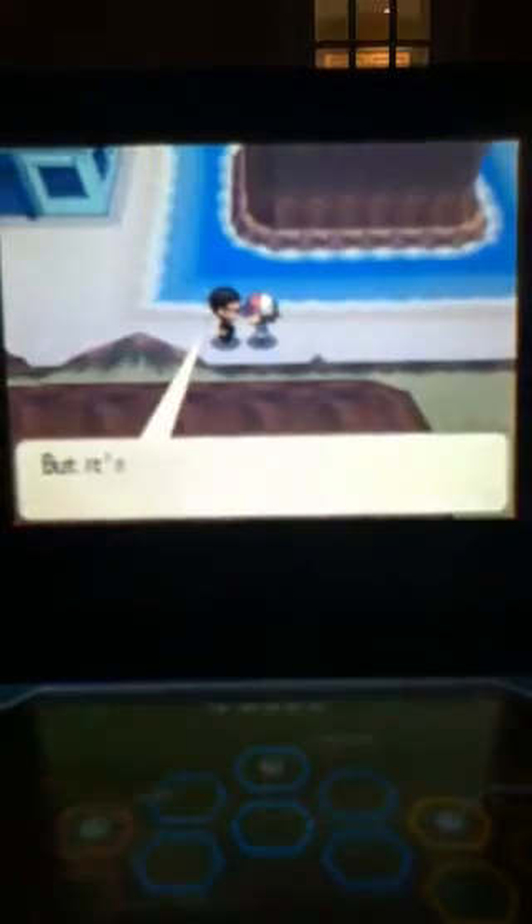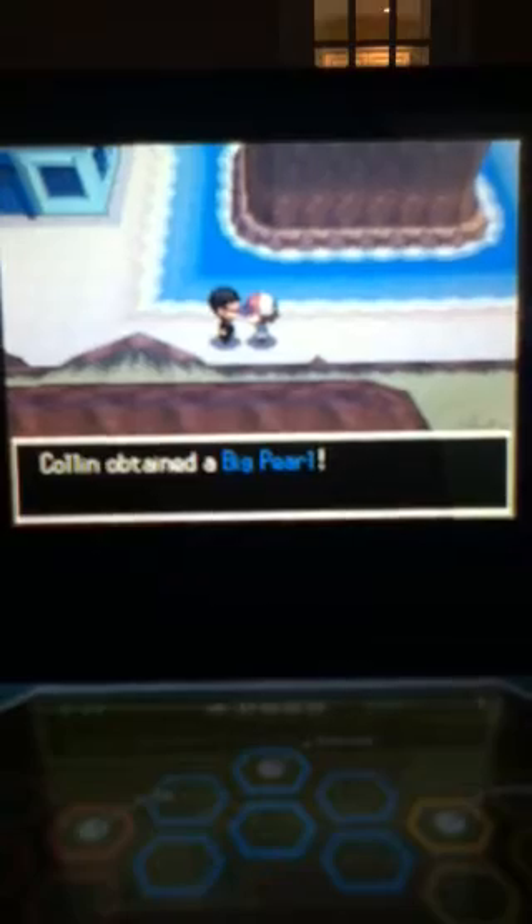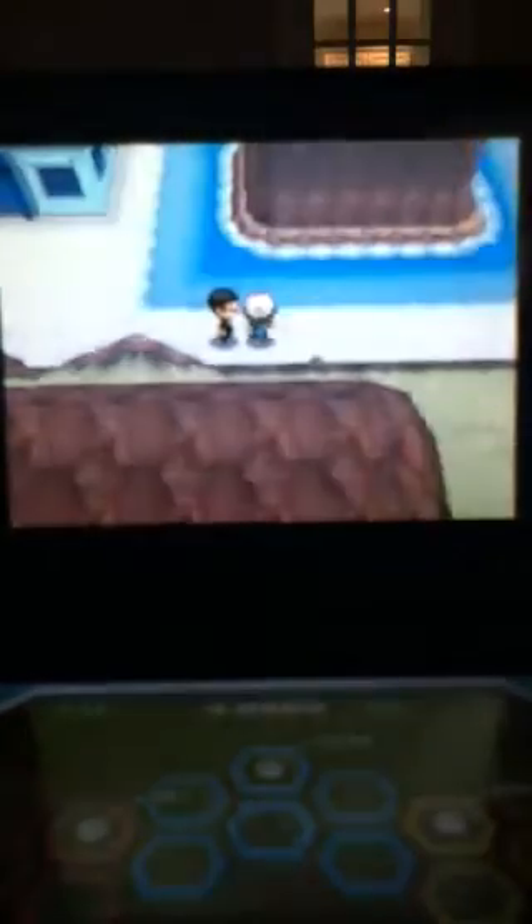Go down this path, you'll see this. Go like this. First, here's the treasure guy — Big Pearl, okay? And the house over here, this is the Ultimate Move Tutor's house.